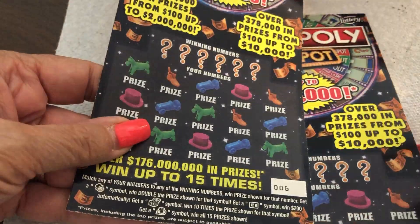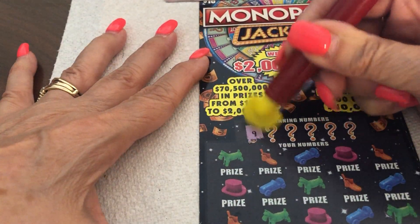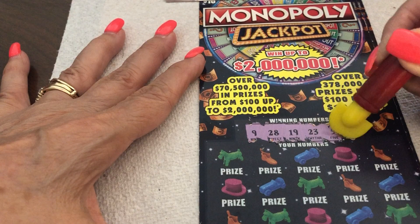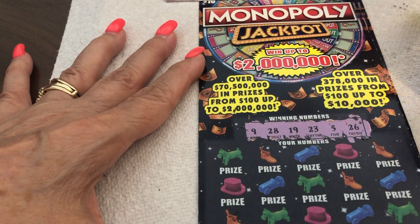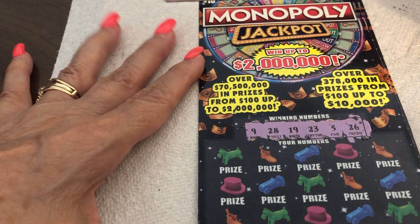So this is ticket 6 and this one is 7. Alrighty, let's get down to brass tacks here. All the little question marks are our winning numbers. We have a 9, 28, 19, 23, 5, and 26. So: 5, 9, 19, 23, 26, and 28.